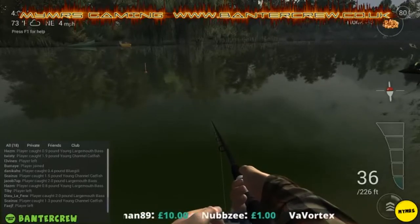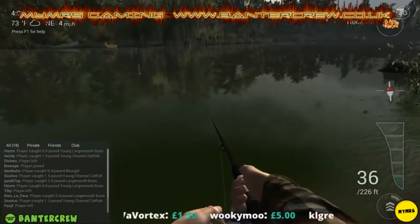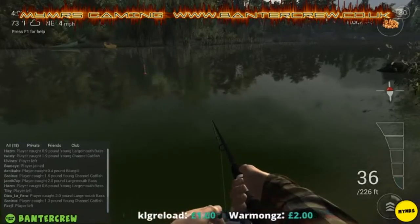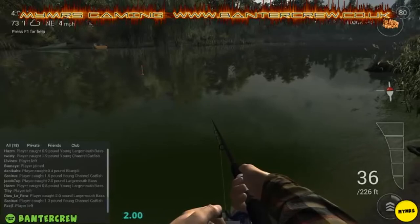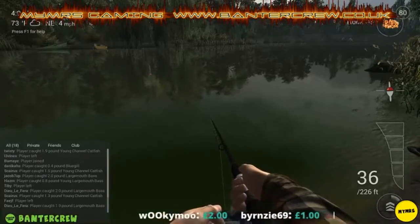I tend to keep an eye on the float indicator on the right hand side of my screen so I can keep the rod nice and low and not have to watch the actual float directly. There's a certain type of vibration it does when you know to strike — I still miss it from time to time. You get a little vibration as it moves around in the water, and when there's a fish on it will pop and vibrate more distinctly.